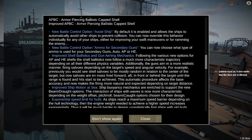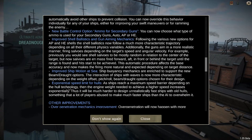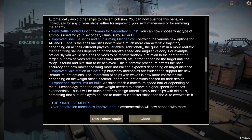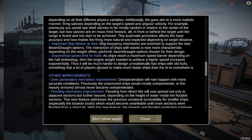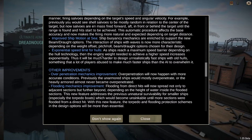Improved ship motion at sea: ship buoyancy mechanics are enriched to support the new beam and draft options, and the interaction of ships with waves is now more characteristic depending on weight offset, pitch, roll, beam, and draft. Exponential speed limit for hulls means it will be much harder to design unrealistically fast ships with old hulls — something many players abused to overwhelm the AI.